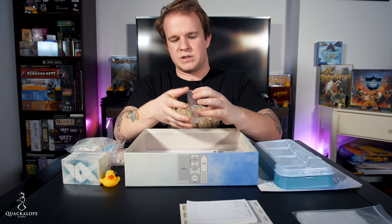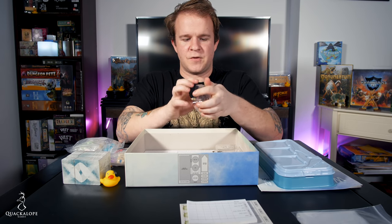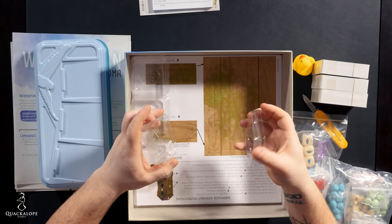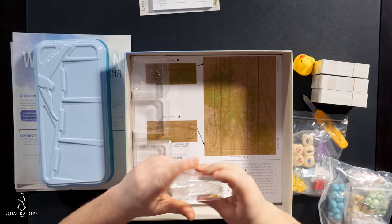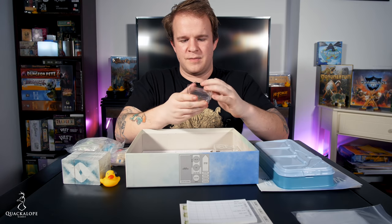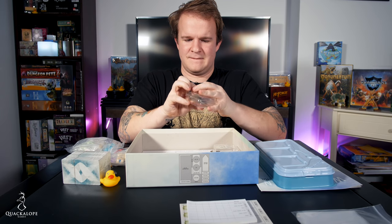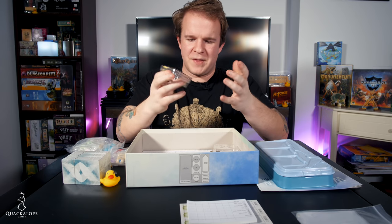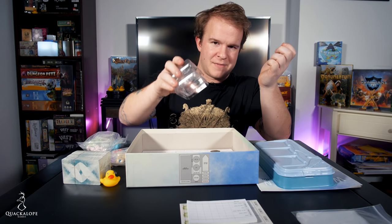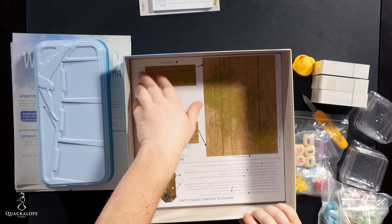We have the Stonemaier game inserts — the same ones you'd have seen in Scythe. They're nice for holding the eggs and other components. The only issue I have is that without nails I have a real problem getting them open. Right from the get-go, I feel like if I'm pulling these open with a bag full of eggs, eggs might just go everywhere. I'll have to play with these to get more used to them. They're certainly sealed well and tight, but they're a little hard to manage.